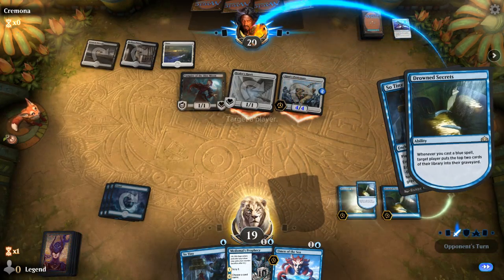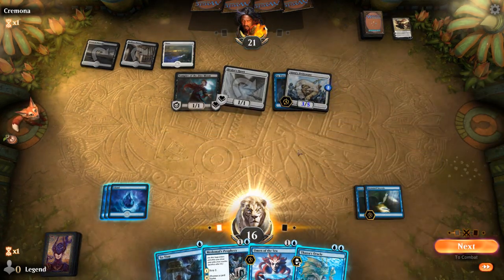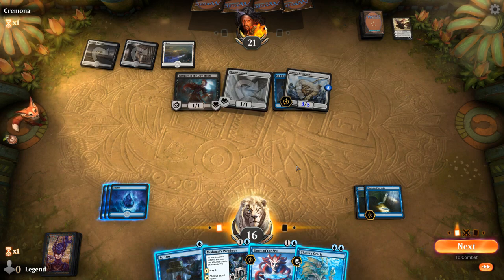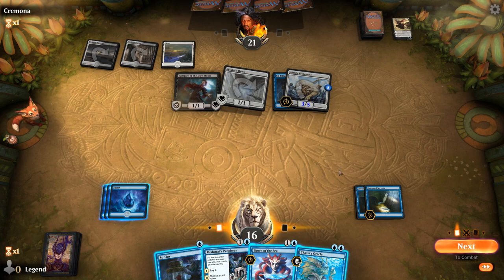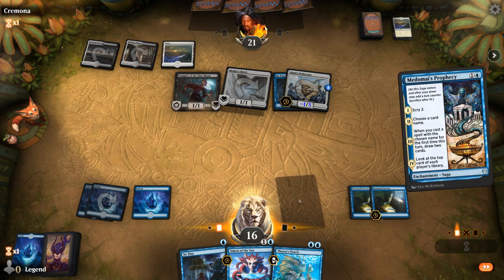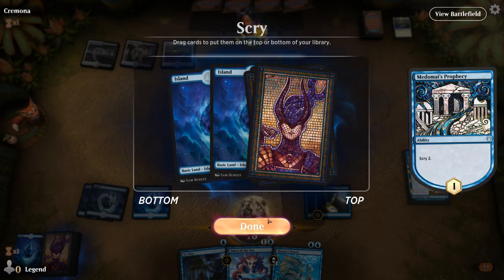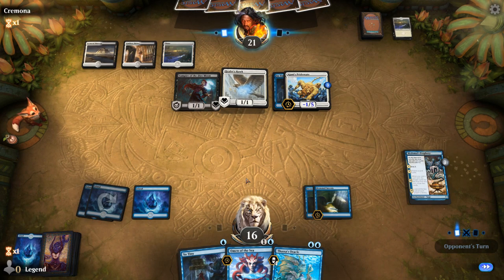We're one card short of this being minus 6/minus 0. Now we draw the Oracle, so that's a little awkward — we're still milling the opponent. Just milling them for 7 to enable So Tiny might be enough, then we can go on the self-mill plan. We'll play the Prophecy first. We have 38 cards remaining, not taking a ton of damage, but that could escalate quickly. Another Aerial Responder is not what we wanted to see.